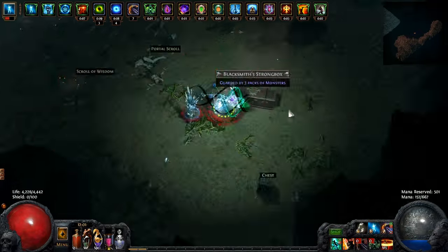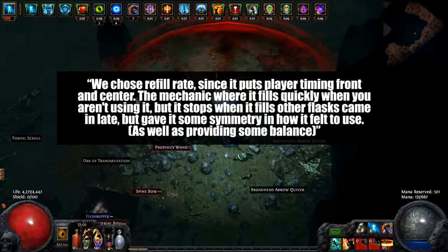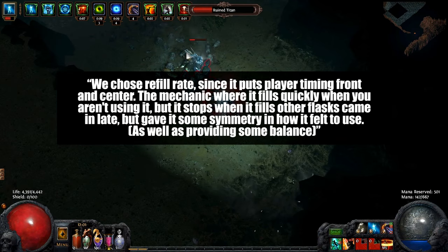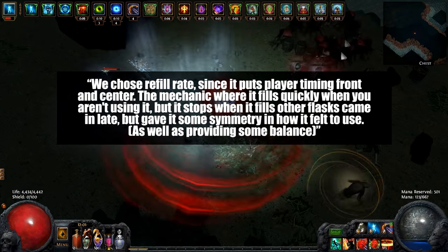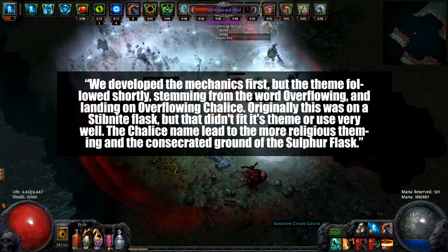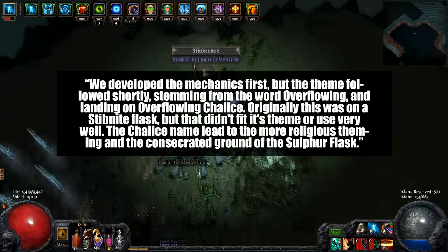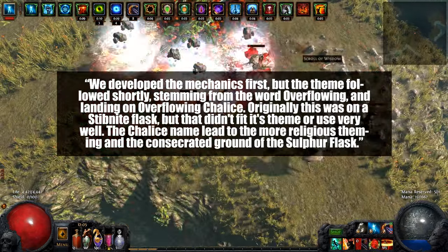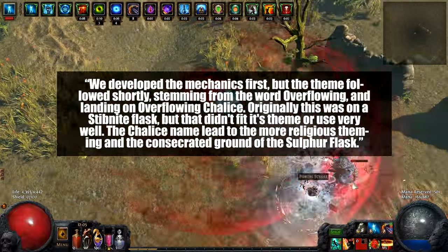I asked GGG developer Karl about the design team's process in coming up with this unique and he said: "We chose refill rate since it puts player timing front and centre. The mechanic where it fills quickly when you aren't using it but stops when it fills other flasks came in late, but gave it some symmetry in how it felt to use, as well as providing some balance. We developed the mechanics first, but the theme followed shortly, stemming from the word 'Overflowing' and landing on Overflowing Chalice. Originally this was on a Stibnite flask, but that didn't really fit the theme or its use very well. The Chalice name led to a more religious theming and the Consecrated Ground of the Sulphur Flask."